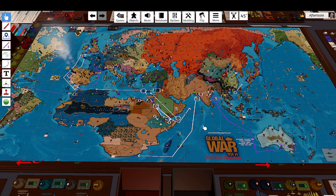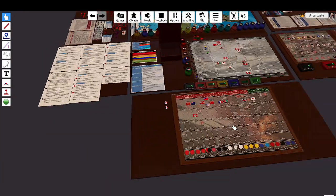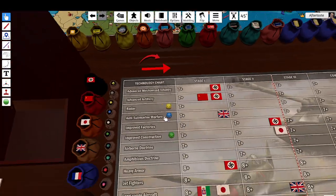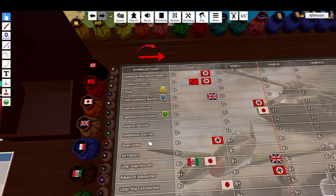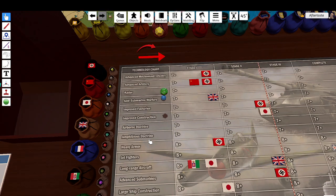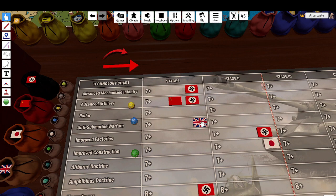Hello everybody, welcome back to Operation Musketeer. I'm Aftertaste and it's going to be Turn 3 for the Commonwealth. We start with the Commonwealth technology rolls — we have three rolls. We're going for radar, anti-submarine warfare, and improved construction. We succeed with radar and we succeed with anti-submarine warfare.